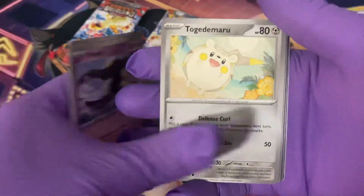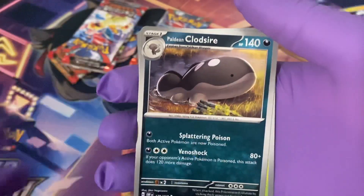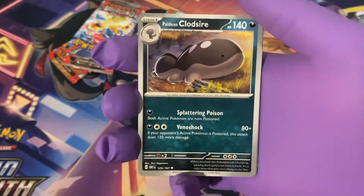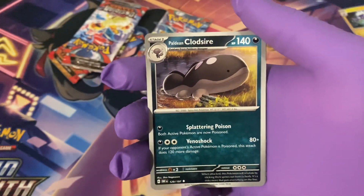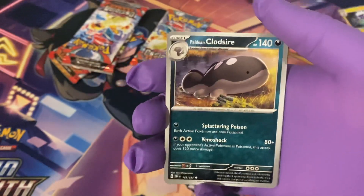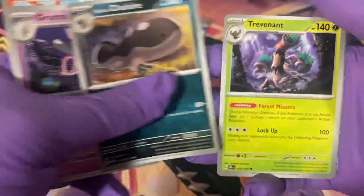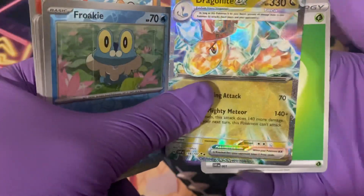Pack two: Numel, Mawile, Togedemaru, Graveler, Grumpig, Paldean Clodsire. Quick comment — I don't like them calling it Paldean Clodsire, because Clodsire is unique to the region and shouldn't have Paldean in front of it. If it were Paldean Quagsire I'd understand, but this has been getting on my nerves. Also Trevenant, reverse holo Dark Tricks, a Froakie, and a Dragon Knight EX!